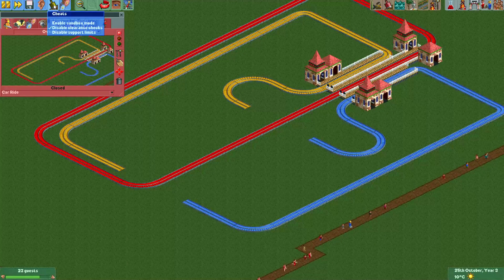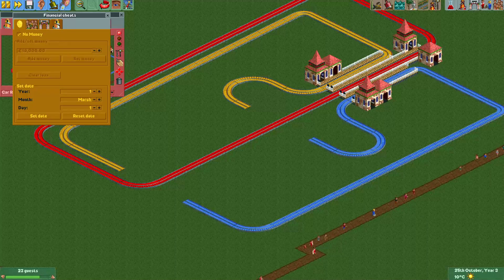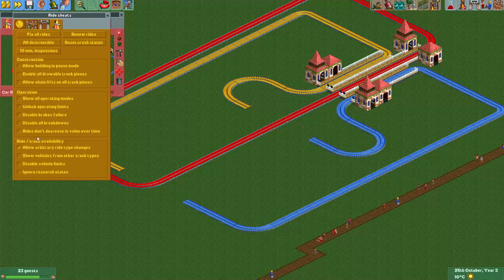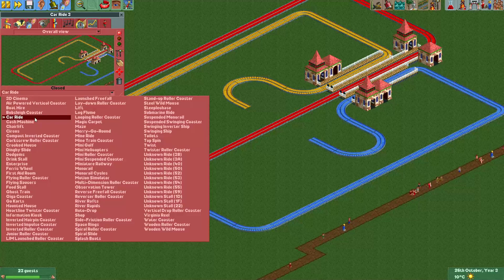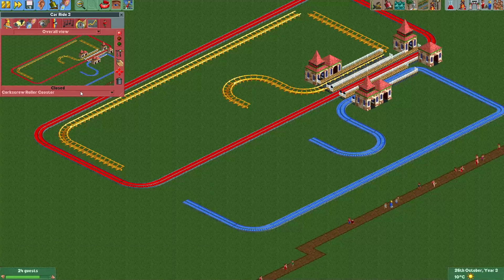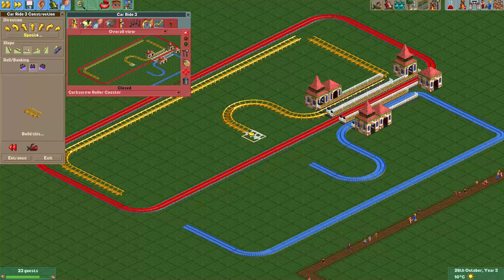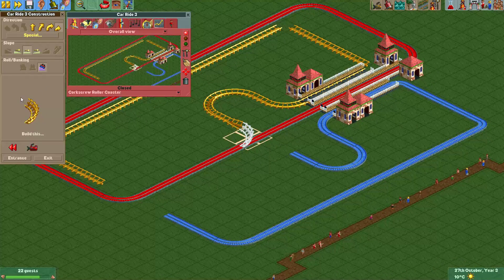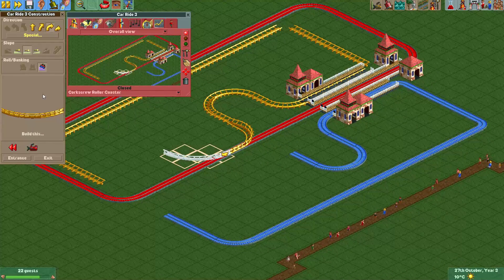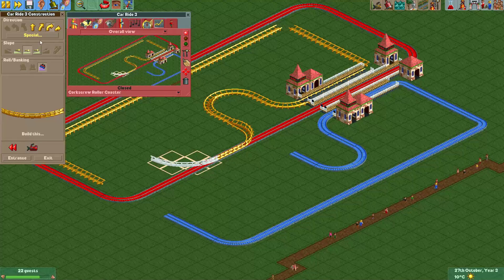We'll need to go to cheats as usual in these Get Good videos and enable 'allow arbitrary ride type changes.' Now we'll change it to a ride type that has banked track — let's do the corkscrew roller coaster. We'll just start building, bank our track here, make a curve, and keep going banked like this.